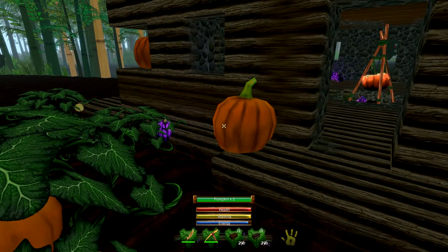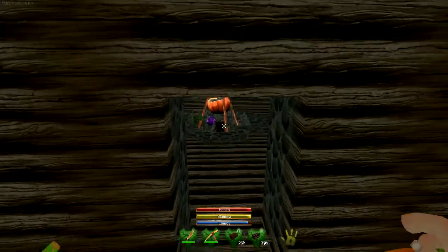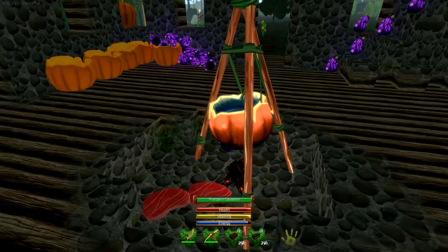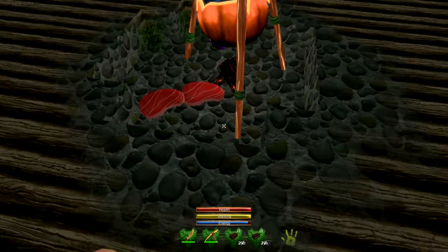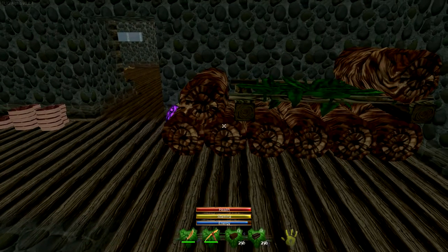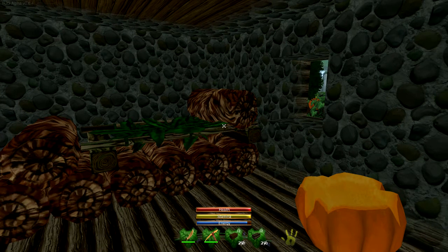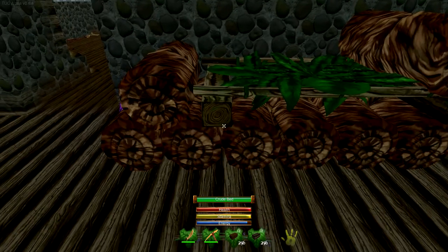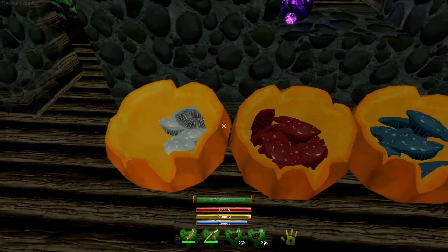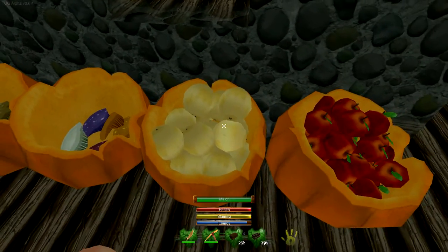I threw in some pumpkins everywhere because it's October now and it's almost Halloween for us. Here's the inside. I keep a little space here for the campfire and the cauldron and I kind of create a little fire pit in the middle here. I've got my bed all decked out with lots of furs because it never gets too warm at night — stay nice and toasty there.